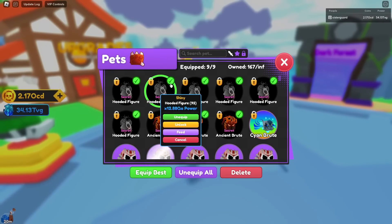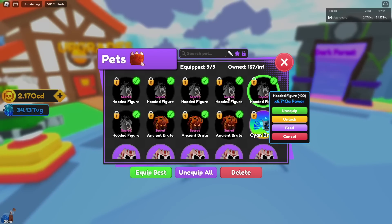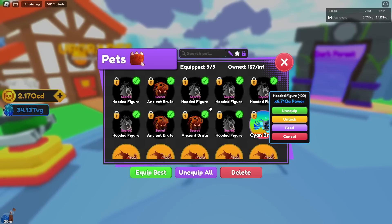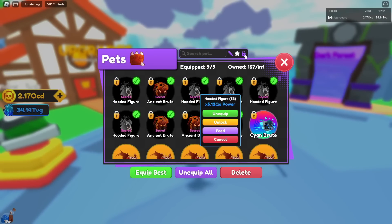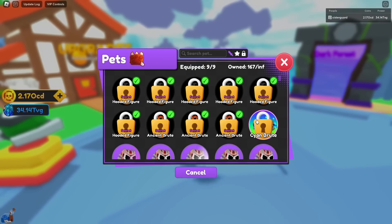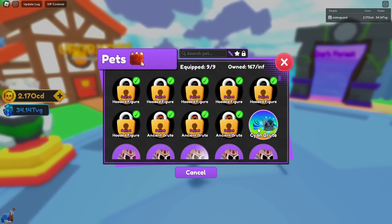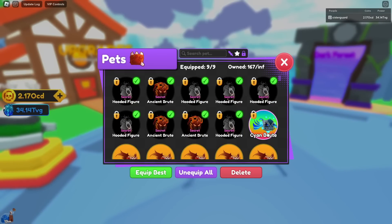I hatched this — yes I did — and I'm hatching another shiny, so I have a very beefy team now. This next section is about the new filters: you can now search for pets, you have favorites, and you can very quickly lock and unlock things. No longer do we have to click a billion times — it is now just one click. I absolutely love this. And it's not just for pets.